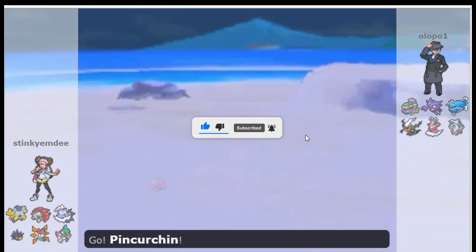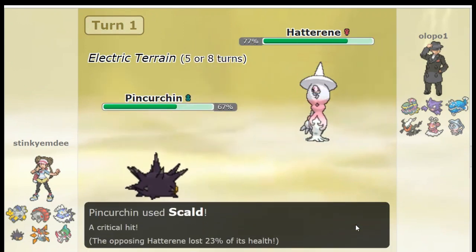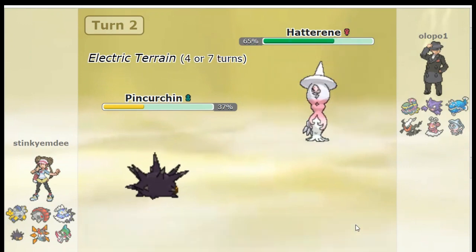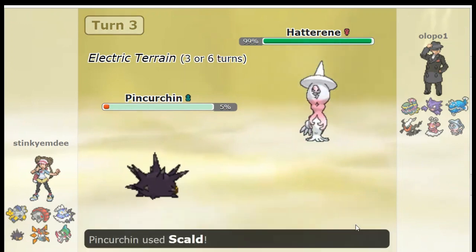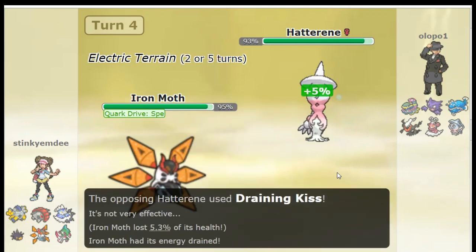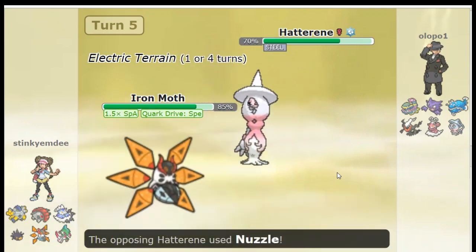Koraidon comes out first. This guy has toxic spikes. I can't even remember the moveset — I should probably do a Koraidon preview. This guy is using Metronome, so I'm at the bottom of the ladder here, so you're going to see teams that aren't traditional lineups. I'm not very good at using Koraidon yet — I should have switched out turns ago. I think I just wanted to get the burn, but the burn wasn't really worth it. Iron Moth in electric terrain is the point of this team.